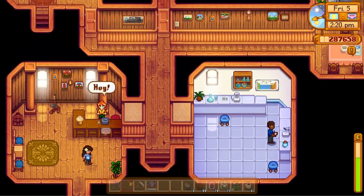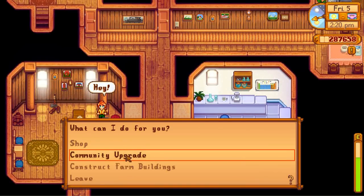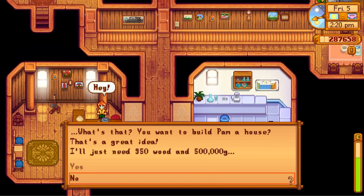Wait, let me run in here. Hey Robin — community upgrade? Community upgrade?! What? Oh my gosh, you can build Pam a house! That's a great idea. I just need 950 wood and half a million gold. I told you guys we were going to put those pearls in a good place, and now I know we are.